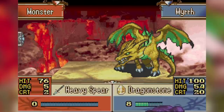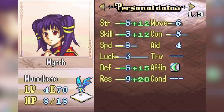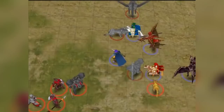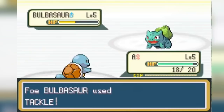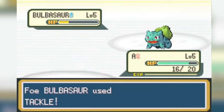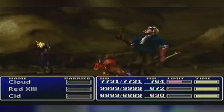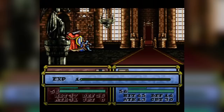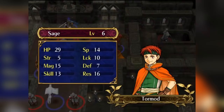Because the overwhelming majority of characters in the franchise have growth rates below 100%, level ups are almost always binary — you either get a point in the stat or you don't. This means level ups can vary wildly, with some giving a point in every stat or, in some games, completely empty levels where they gain nothing. The unique aspect of Fire Emblem is that the variance is almost always between zero and one, meaning characters can exist in stasis even after many level ups. Getting better is not a guarantee.